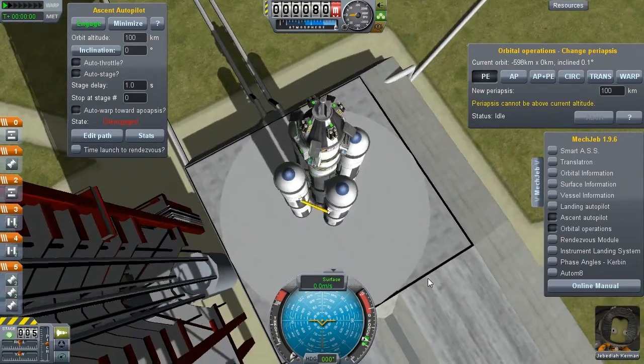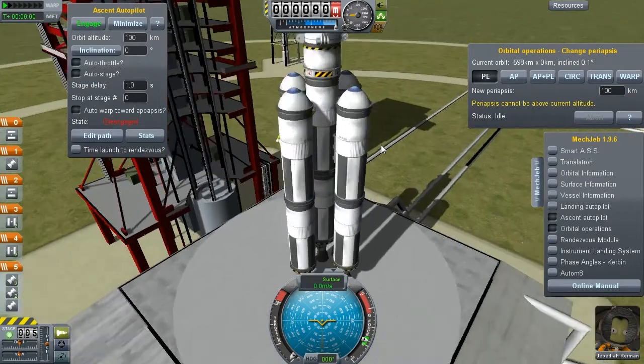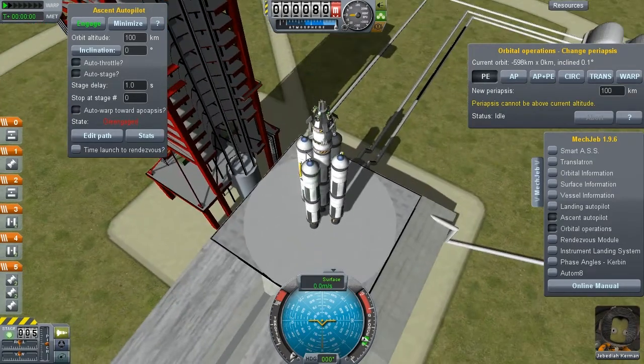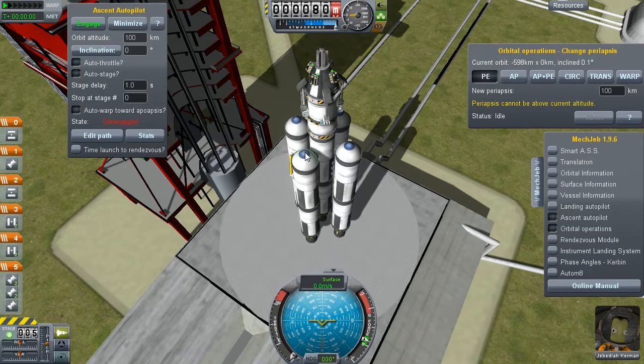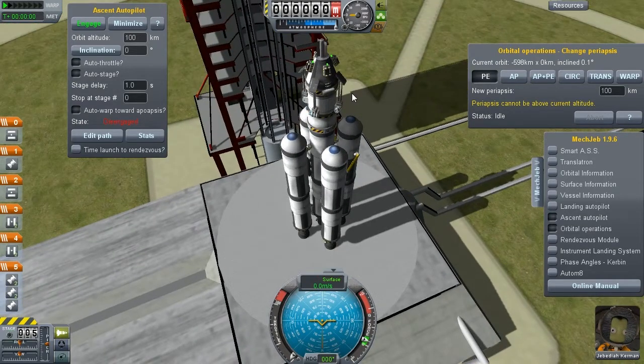If you've watched my other videos, you'll see that this craft looks pretty much exactly the same as my other crafts. It's got 4 fuel tanks and asparagus staging with a middle stage that goes up to a lander stage. You don't need to put the lander on there, or the feet and everything, if you're not planning on landing on the Mun yet.